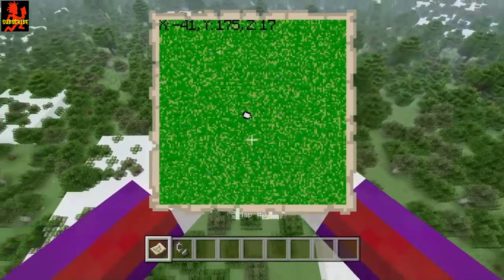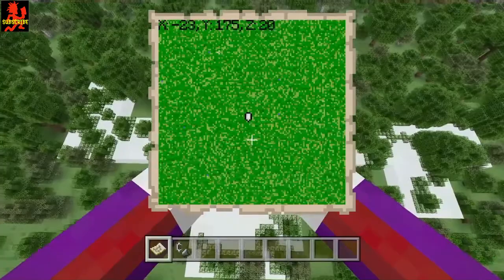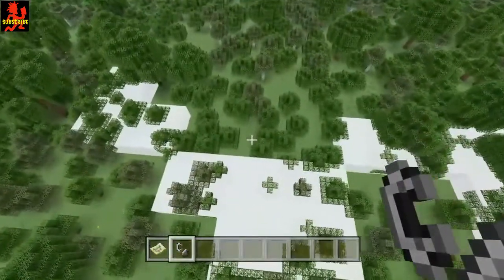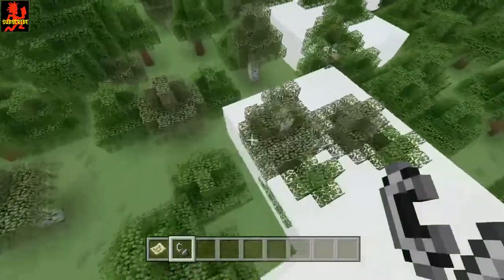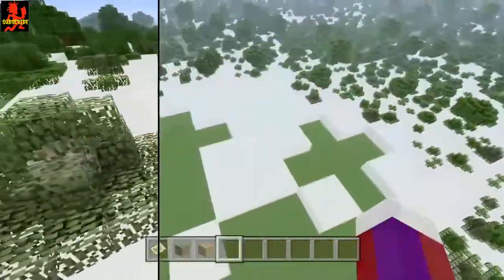So go ahead and find a nice center point of your world — right here is a nice spot. To clear out a nice little area, what I like to do is just go ahead and take your flint and steel and just go ahead and clear out a lot of this area.